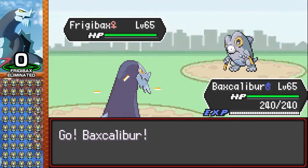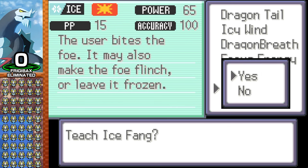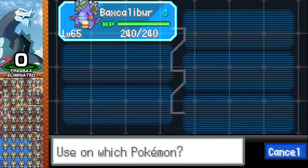All the Friggybacks are equal level to Vaxcalibur, and I cannot heal during this Mega Battle. The real challenge here lies with having enough PP in my moves to last 100 battles. Weaker moves tend to have more PP, so I have to give Vaxcalibur the right nature and EVs or I won't be able to one-shot these little guys.